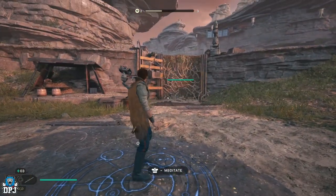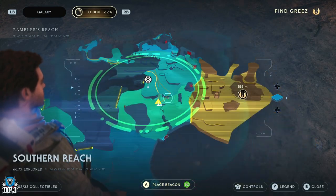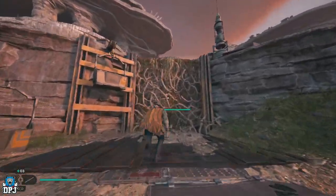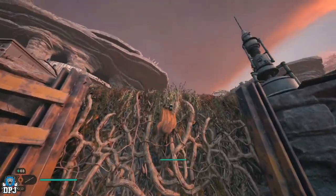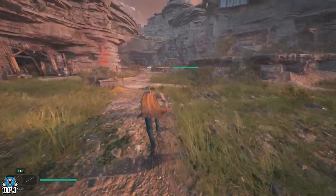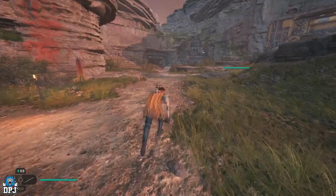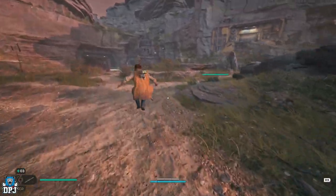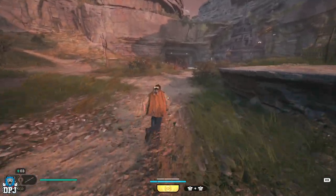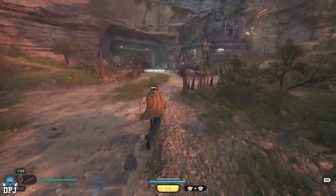From here you want to head this way — you can see my line where I've gone back and forth. That's where you want to get to. There's a door up there and about eight enemies you can easily take out. You can even take out the three on the way if you want to, but if it's slowing you down, don't bother.